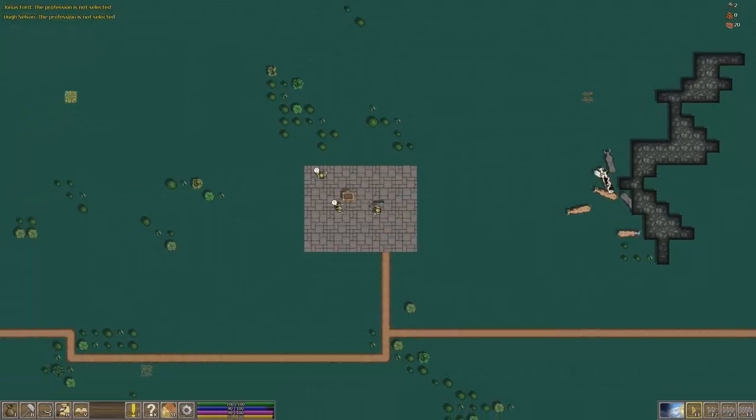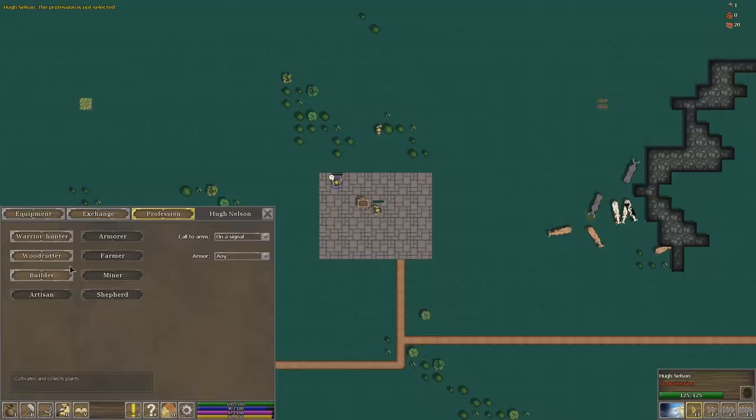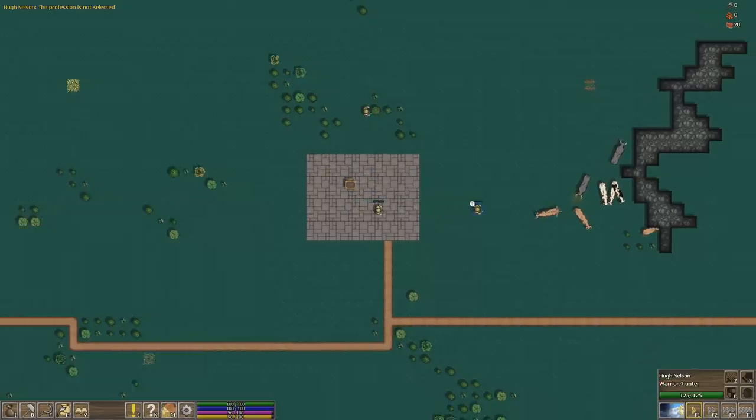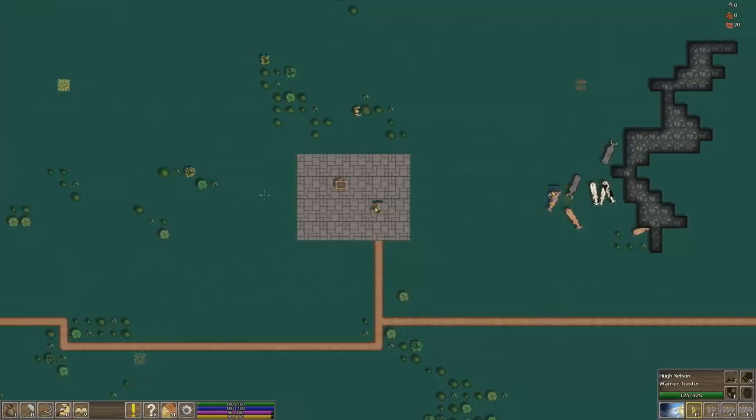If you want to get somebody to do something, you just press E while you're on top of them and you can assign them to a job. You, sir, are going to be a woodcutter. You, sir, are going to be a warrior slash hunter. He's probably going to kill a lot of cows — he's going to run over here and start bludgeoning cows and chase them all over the map.